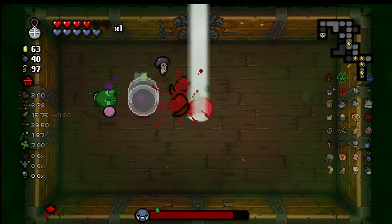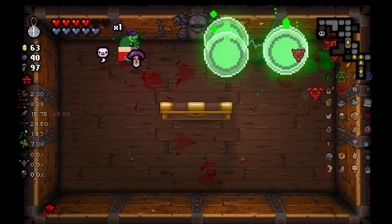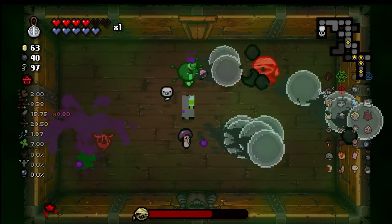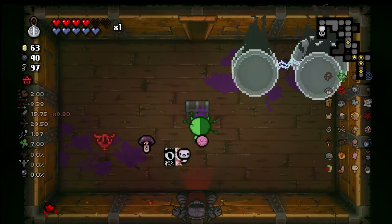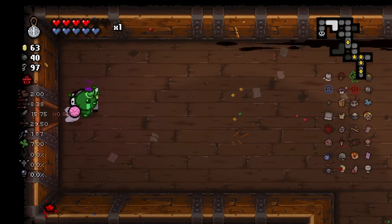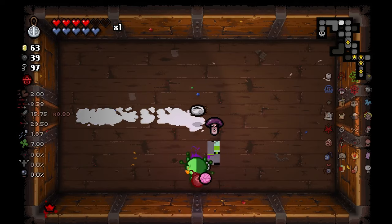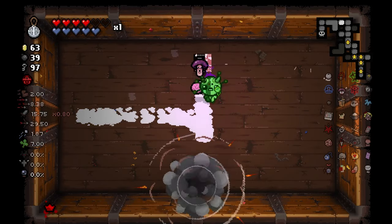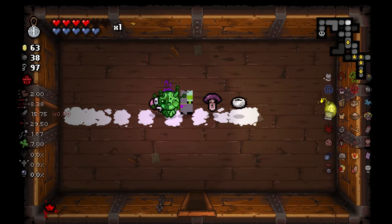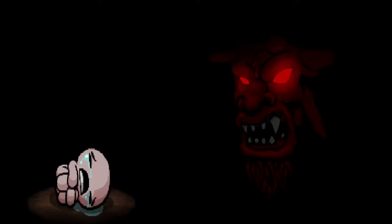Fight Blue Baby, then go back through the floors. How's Blue Baby gone? Time to go back and clear out the floors. Juicy Sack — that's one, two. Spider Baby, right? This could be a seeker room — it is not. This could also be a seeker room — it is also not. Let's go fight Satan.